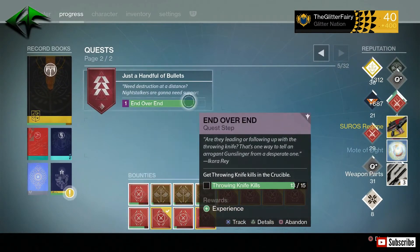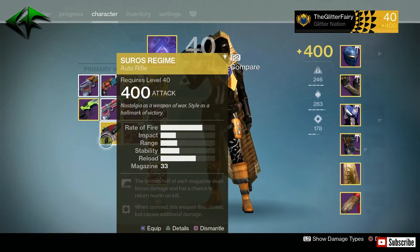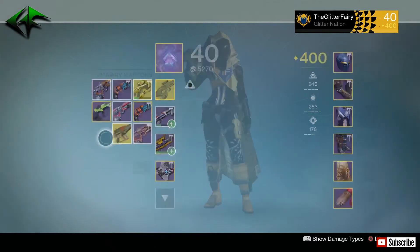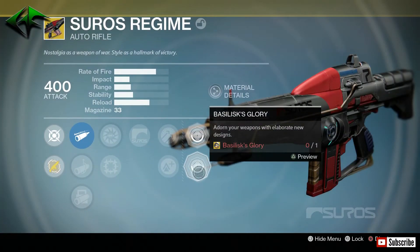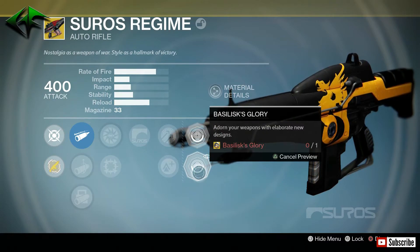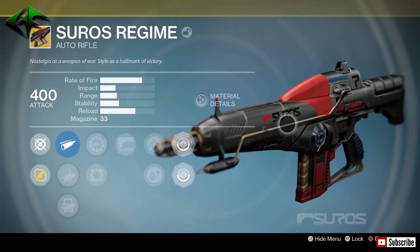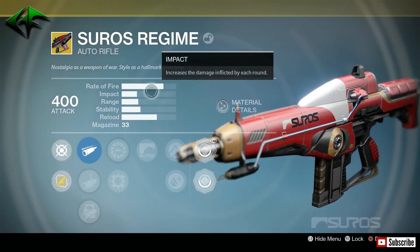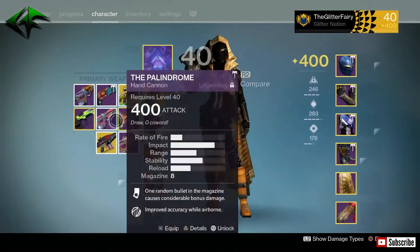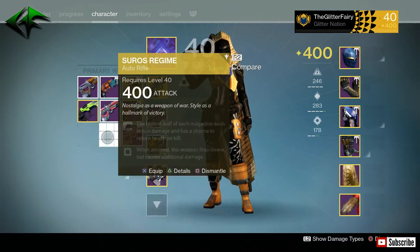Next one is the Suros Regime — this is a go-to auto rifle for a lot of people, but me personally I'm not a fan of it. What I am a fan of though is the Basilisk's Glory — I don't know if you guys have seen this, but to me that is just an amazing looking ornament. It looks a lot better than the Red Memorial. But the Suros Regime, even though it was the first exotic I ever got, is not my go-to auto rifle anymore.